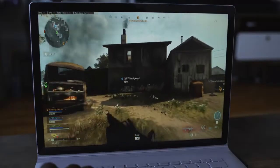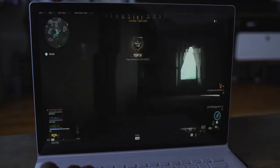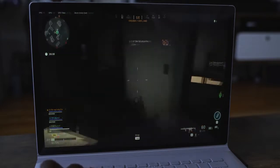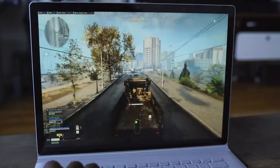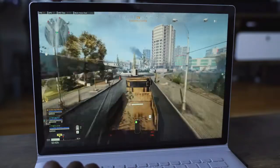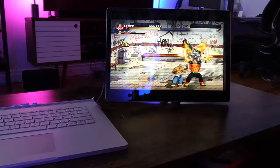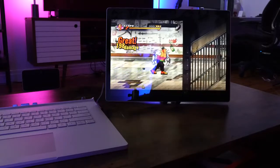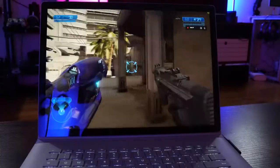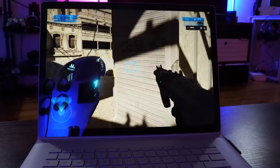Moving over to Call of Duty Warzone — Warzone is always an interesting one. The benchmark numbers are quite similar to gameplay, fluctuating between about 56 frames per second to about 77. It plays well and handles well, and even if you go back to the old footage you'd see similar numbers. There are other games you can play on this device too — we tried Streets of Rage, which doesn't even need the GTX 1660 Ti and can be played on the tablet itself quite effectively. Some older games like Halo Anniversary Edition also played really well, hitting a solid 60 frames per second.